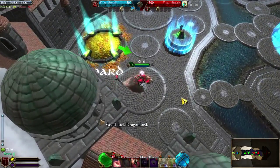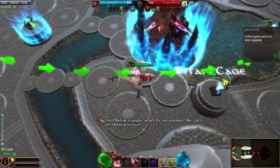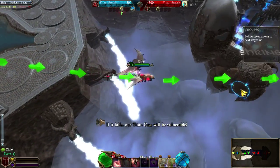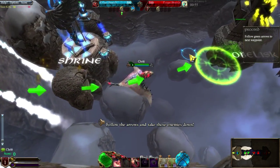Good luck, Dragonlord. An obelisk is under attack by our enemies — we can't let them destroy it. Obelisks power the shield that protects our Titan Cage from attack. If it falls, our Titan Cage will be vulnerable. Follow the arrows and take those enemies down.